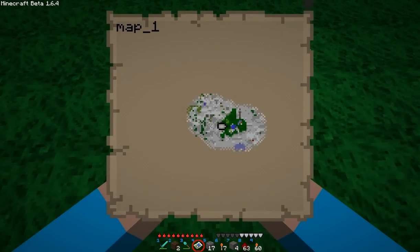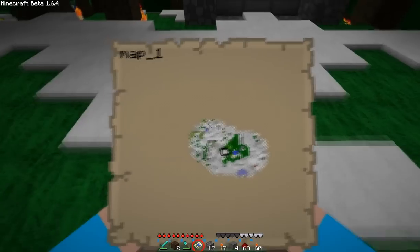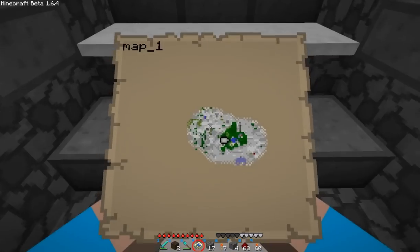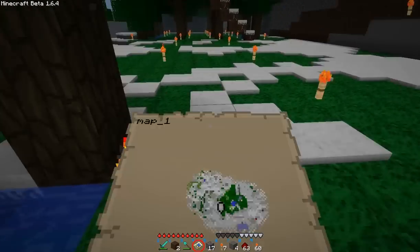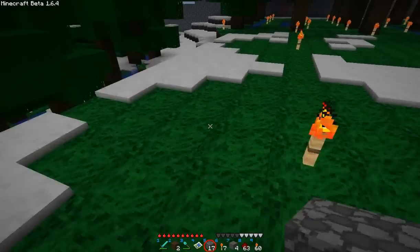So each of those dots must be maybe a chunk, perhaps - maybe less than that, I don't know. But essentially, as you walk around, it auto-updates and the map creates itself for you.